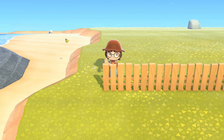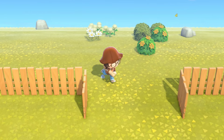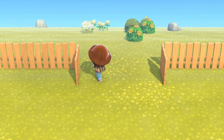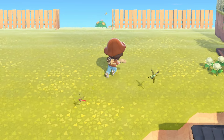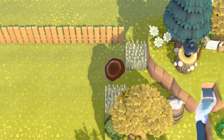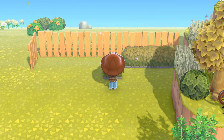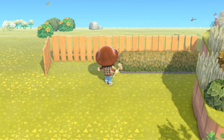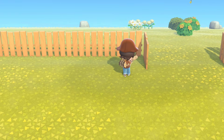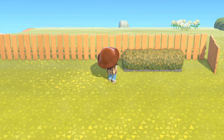I started out by creating a little barrier between this area and the area I'll build in the future behind it, by using the vertical board fencing — which is honestly probably my favorite fencing in the game. I think it's so beautiful and I love that it's a little bit taller as well. One of my favorite things to do with this fencing is layer the hedges in front of it, because I think it gives a really soft look and I love the way the fence kind of peeks out on top of the hedges.